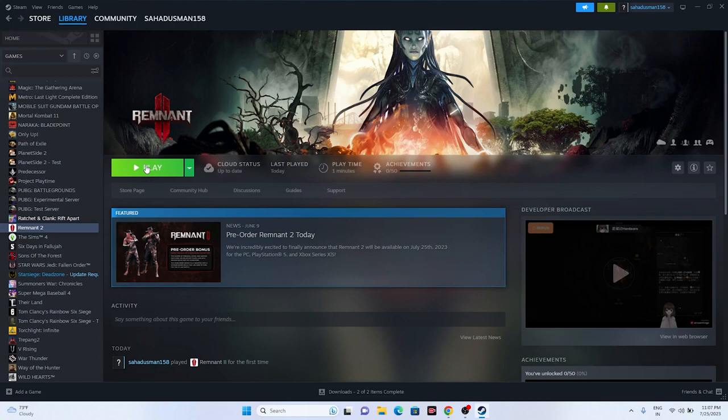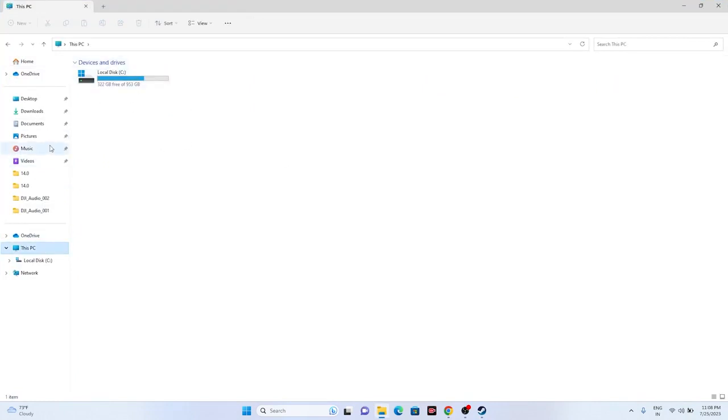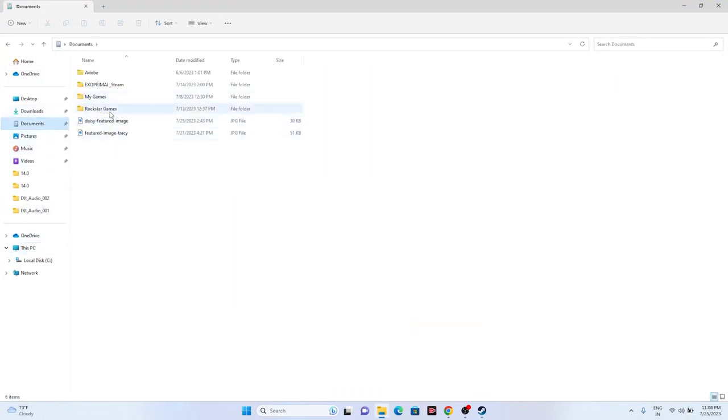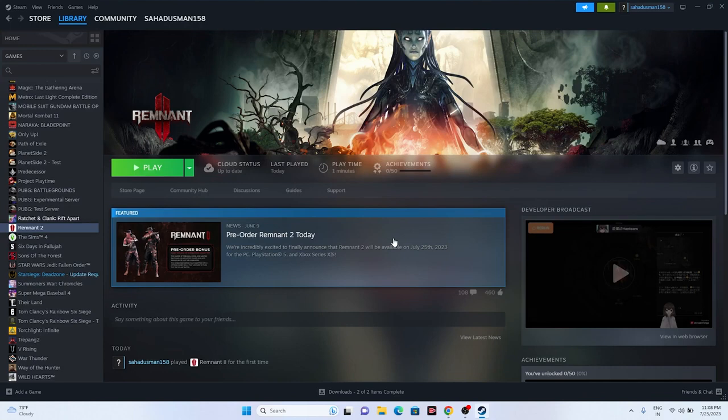You can also try deleting the saved game files. Keep in mind you will lose all your progression — Remnant saves each chapter as you complete it. Go to File Explorer > This PC > Documents and find the Remnant 2 folder. Delete that folder, then go back and try launching the game. This worked for many users.